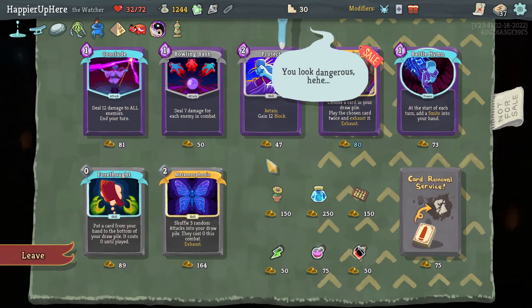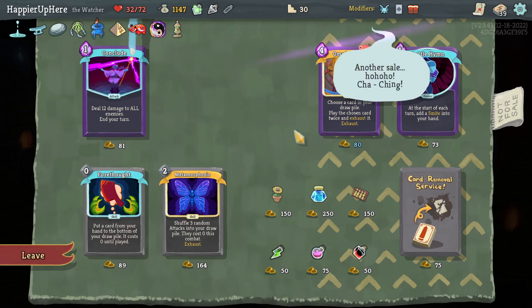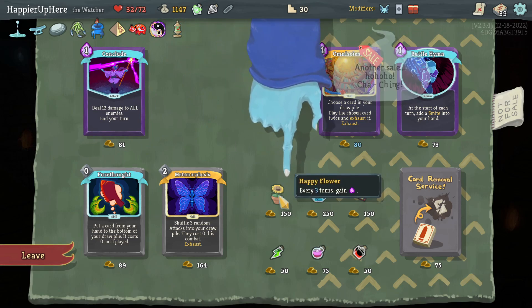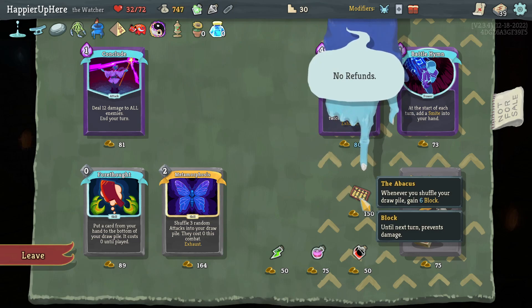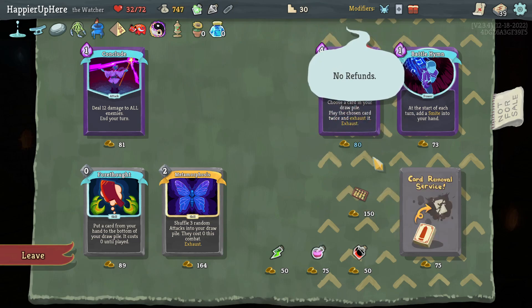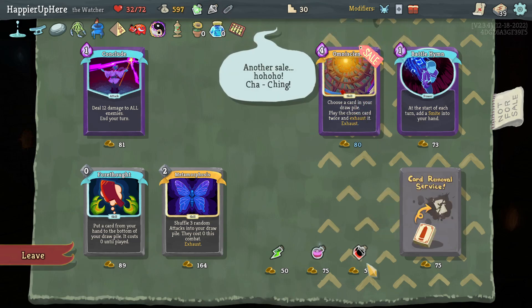Bowling Bash — I don't think I can take Conclude, so let's focus on relics. Happy Flower — every three turns get extra energy. Ink Bottle — whenever you play 10 cards draw one card. I don't think I need Abacus but I have the gold — I like Shiny. Let's take it. The Stance Potion might help against the boss, let's take that instead.